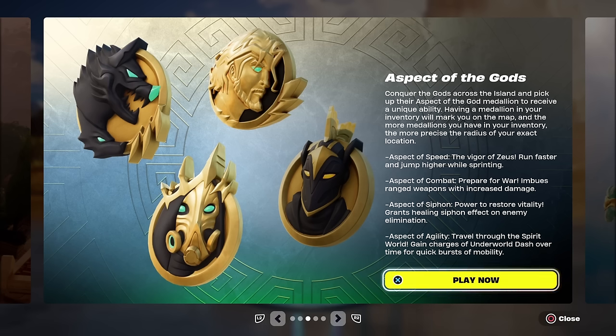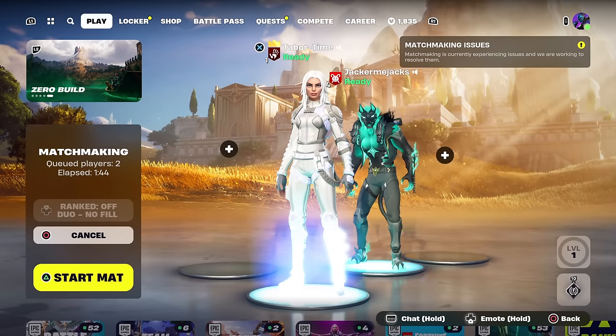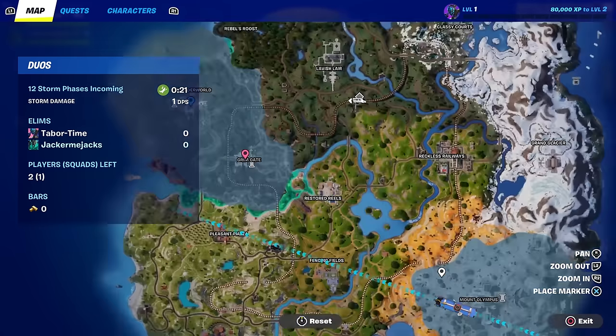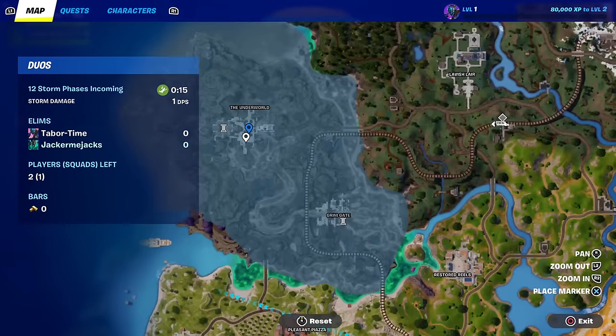This screen tells you what all the medallions do. There are four bosses on the map - they're super strong and super fun. It's Zeus, Cerberus, Hades, and Ares. I'm going to collect all the medallions and all the mythics and show you exactly what they do. I got my son here, we're going to hop in a custom match. On the map there are little Olympus towers where the bosses are: the Underworld is Hades, Grim Gate is Cerberus, Mount Olympus is Zeus, and Brawler's Battleground is Ares. We're heading to Hades first.